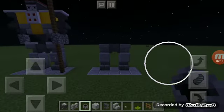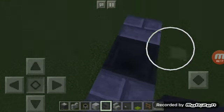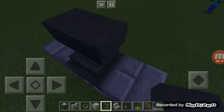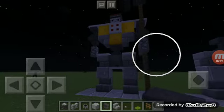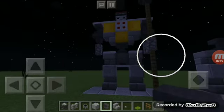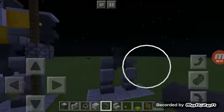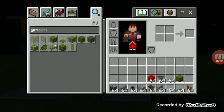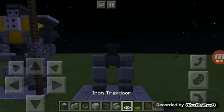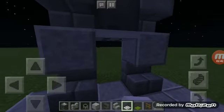Now once you've got that, take your Anvil, crouch, and place it like that. Your Anvil has to be placed horizontally, otherwise it won't create the effect that he's standing straight towards you. Once you do that, take your Trap Doors and put them here, here, and here.